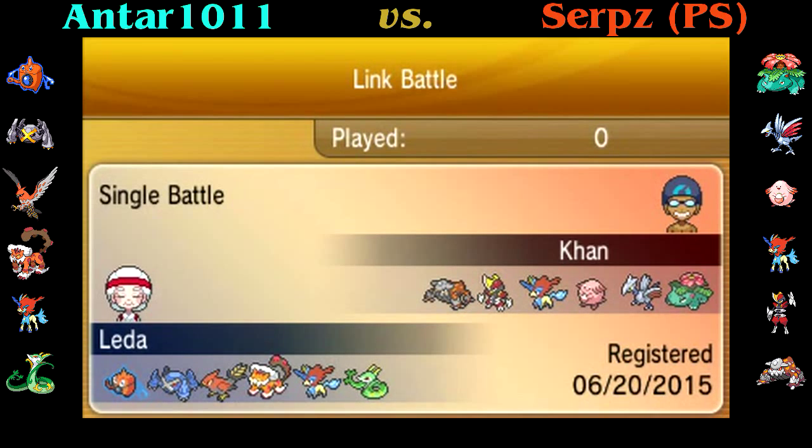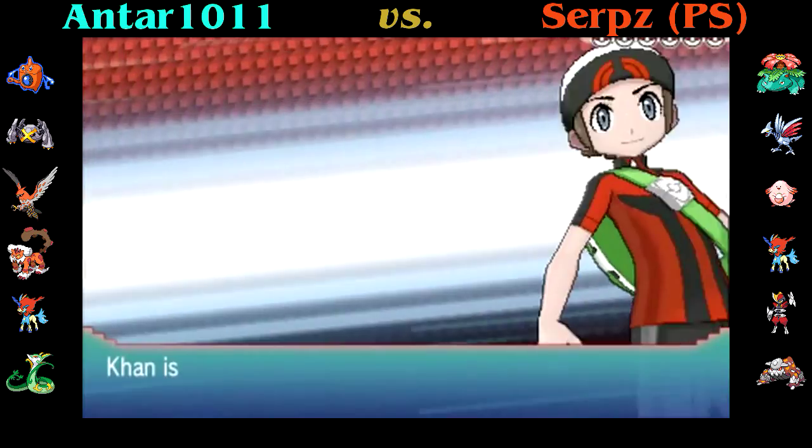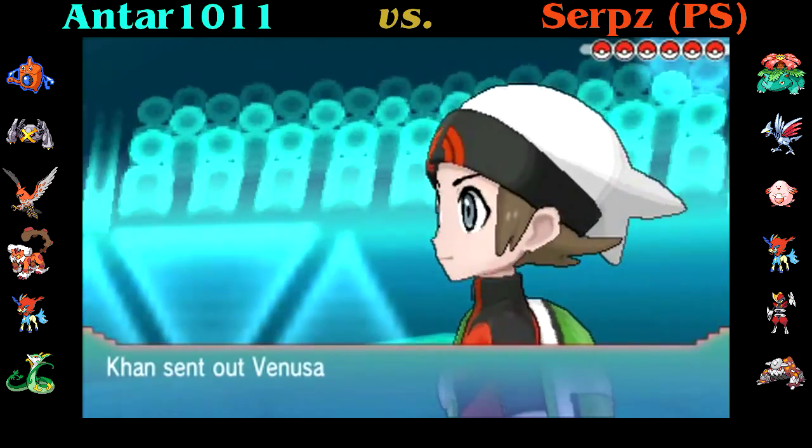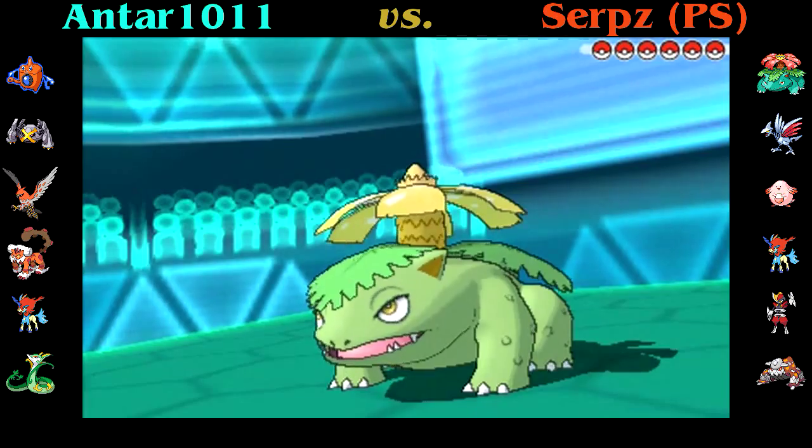My team — so basically this is a team designed for Auras. I playtested my old OU team, the one I was using at the end of XY, and it was doing just fine on the ladder, but the problem is it's pretty stall-y, pretty slow, and I just didn't enjoy that playstyle. I wanted something a little more offensive.